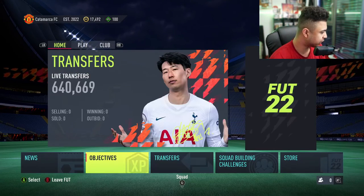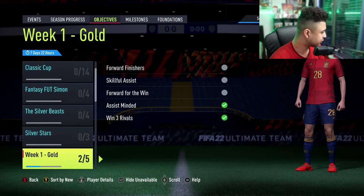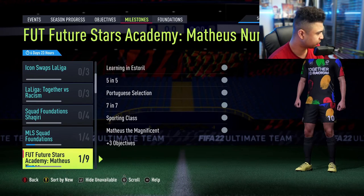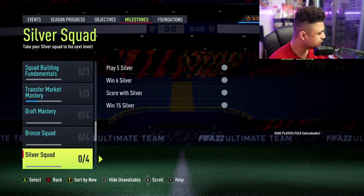Before we end, we're also going to quickly go to objectives because it is Thursday — you never know, they might have dropped an objectives player. Simon is still there. Nothing in objectives. Quick look at milestones — icons are still all there, the Academy player is still there. Nothing from what I can see.